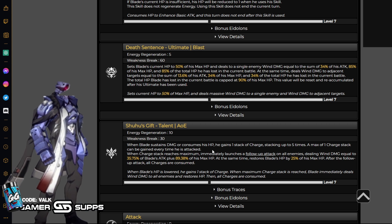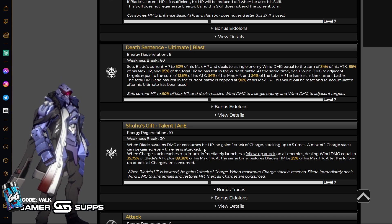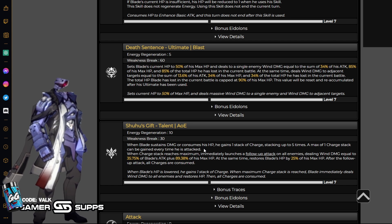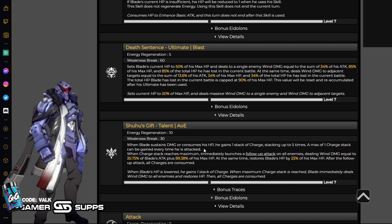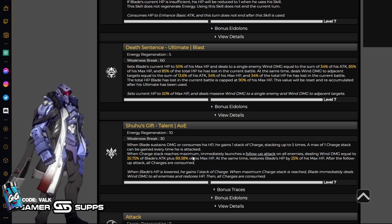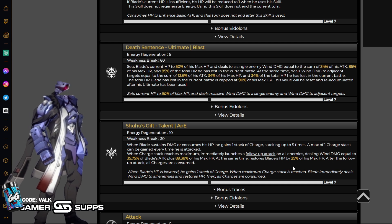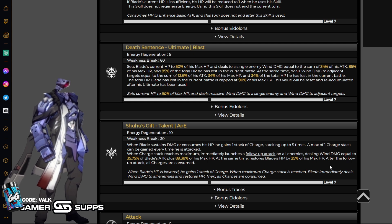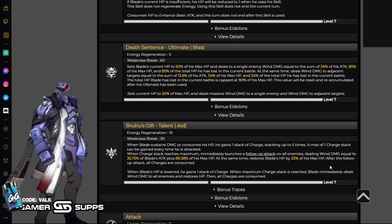Because of the way his talent works: when Blade sustains damage or consumes his HP, he gains one stack of charge, stacking up to five times. A max of one charge stack can be gained every time he is attacked. So you want teammates to either be able to direct aggro or be able to consume his HP. That way he builds up these stacks very quickly and then does a follow-up attack that deals up to 90% of his max HP plus 36% of his attack at level 7. At the same time, it heals him for 25% of his max HP. After the follow-up attack, all charges are consumed. This is a very hard-hitting attack — the more you can proc it, the more value you're going to get out of Blade.